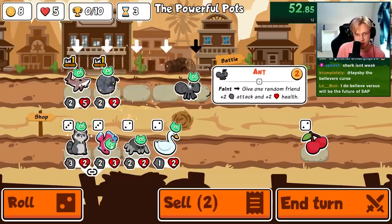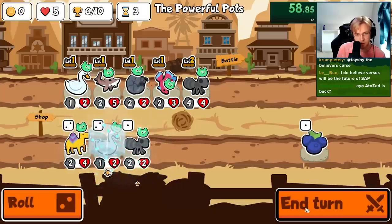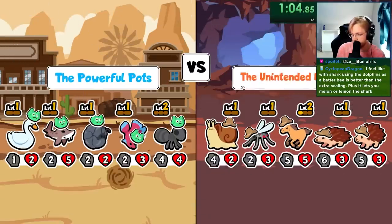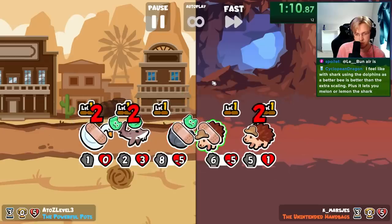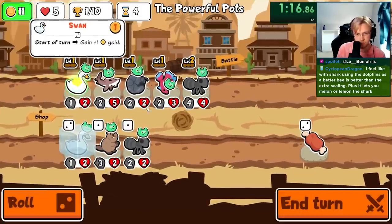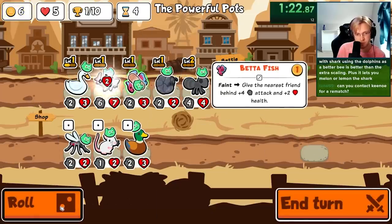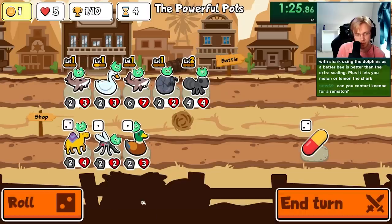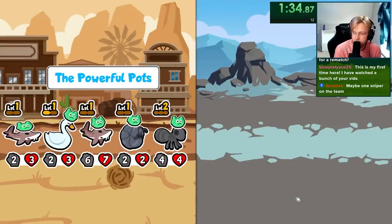Let me level up here. Do this, do that. We look for a pill on the sturgeon with the betta fish, and then we win with the dolphin. Looking good. How's it going Platypus? I feel like with shark, using the dolphins is a better play than the extra scaling.